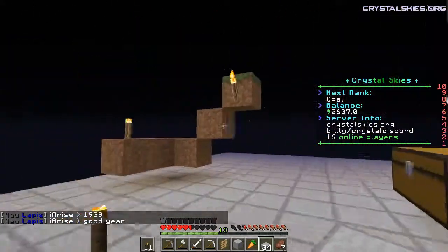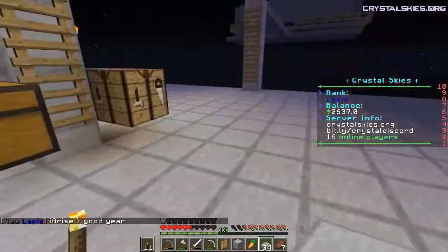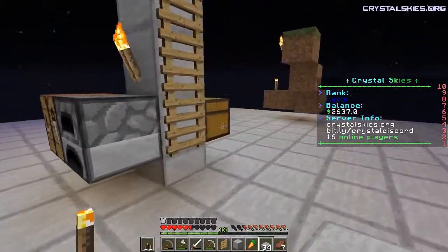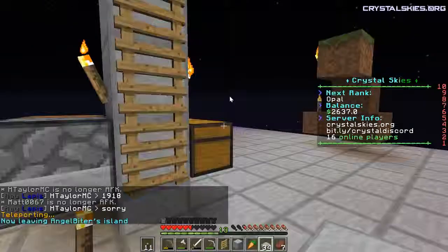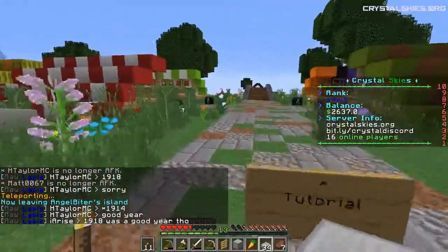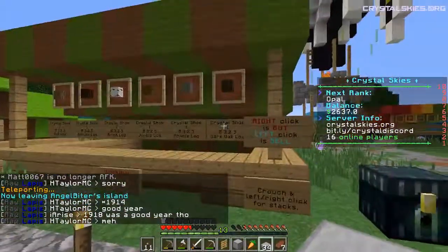I will bring you back — actually, you know what, I might go ahead and build a house too. Nah, probably not. I need a spot to grow my tree. I need to make sure I can buy dirt at spawn. Let's go to spawn and find out if we can buy dirt. I don't recall seeing dirt anywhere, but I wasn't specifically looking for it either.